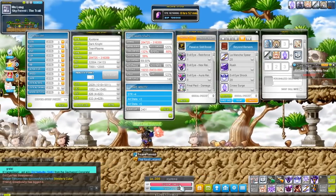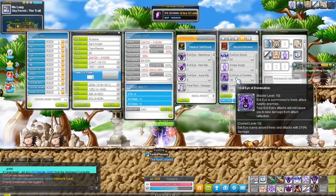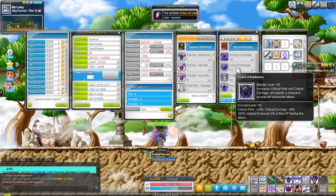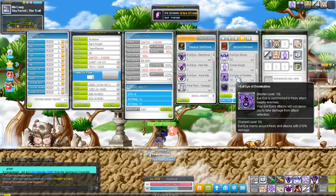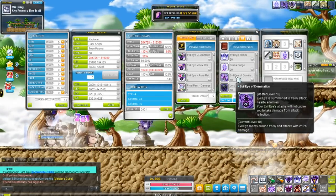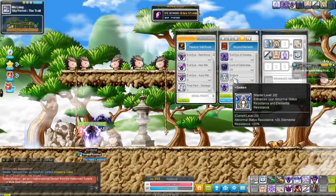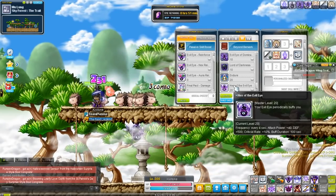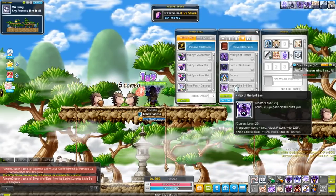These guys don't hit too hard, but as you attack you heal anyway — and that's thanks to Lord of Darkness. It increases your crit rate, your crit damage, and you have a 100% chance to recover 2% HP while you attack. Eye of Domination basically allows your Beholder to fly around and deal damage, so it doesn't have to stick to you all the time. Also in third job, your Beholder can now buff you — every 4 seconds it can give you an attack boost of 40, a defense boost of 500, and a crit rate boost of 10%.